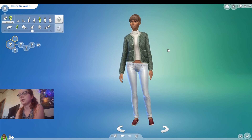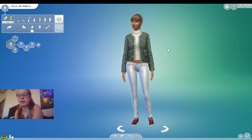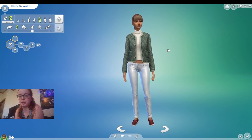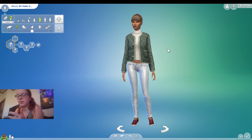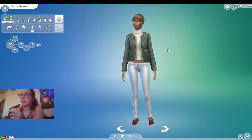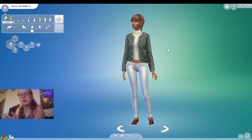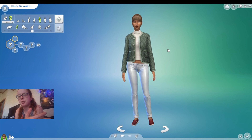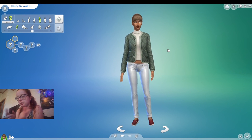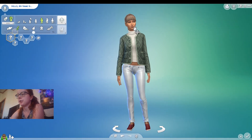Okay, so right now here we are with our sim that we're going to be creating. We're creating her and her daughter, because her father — her husband — the child's father and her husband died in a war, or like a battle type of way. I probably won't be checking with my camera so much. So this is my sim.